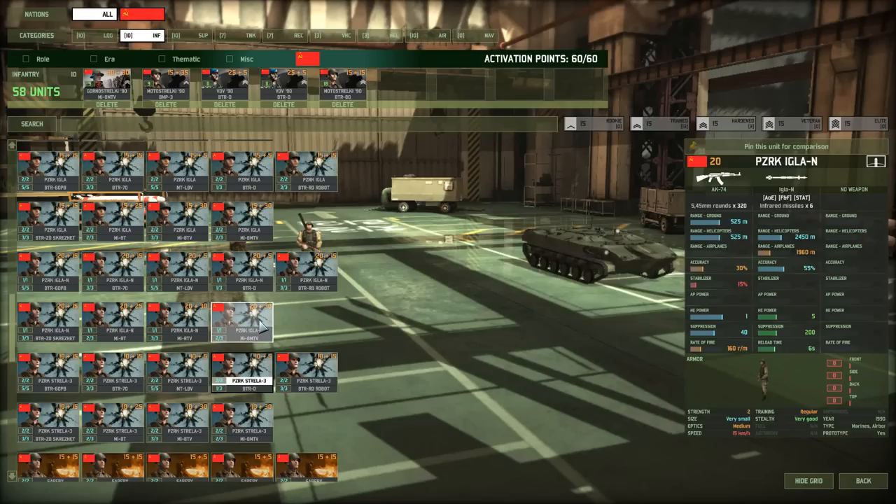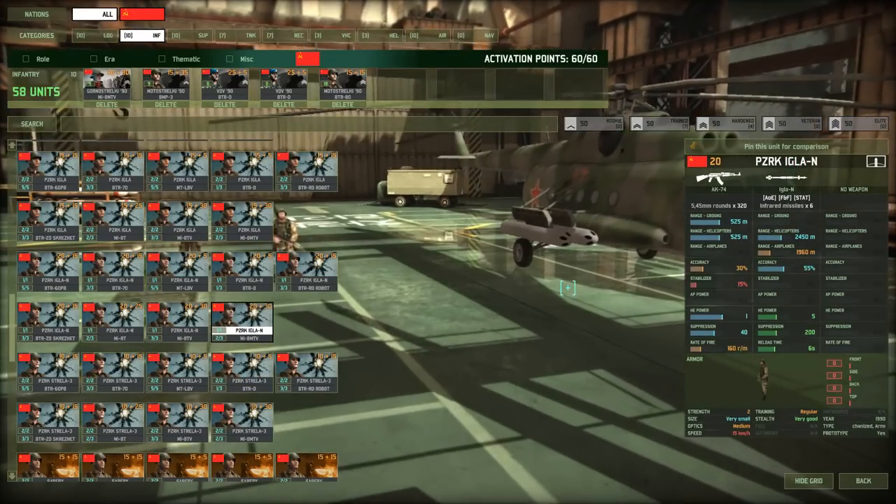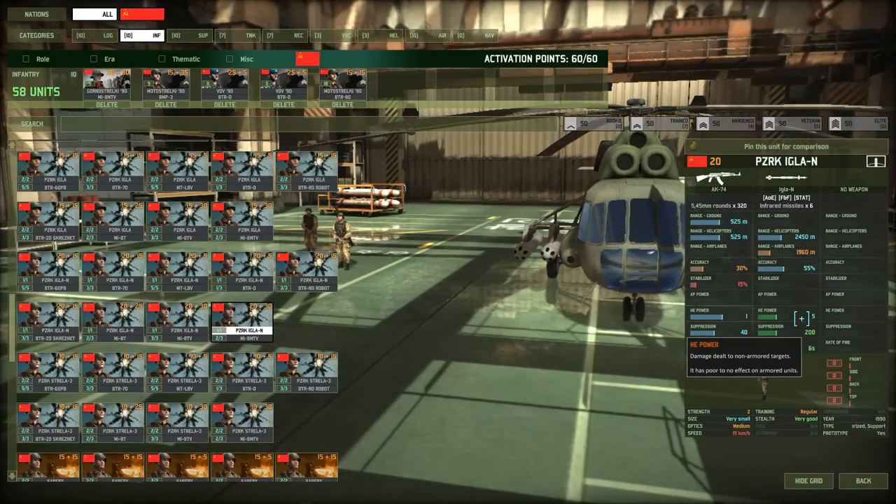As for Iglas — Igla-S is actually one of the best MANPADS in the game because it has the all-important 5 HE, which is the threshold you need to two-shot enemy planes. But they did raise the flight altitude of ASFs and a lot of other planes, so MANPADS aren't as effective as they once were. They are nice, but my other AA is so efficient that I just can't justify spending one of my critical five infantry slots on them.